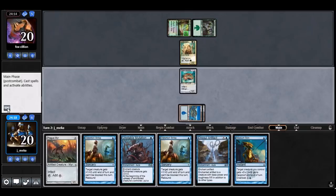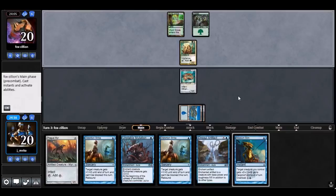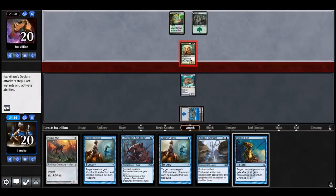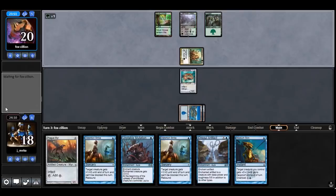They're white so I'm worried about Parallax Wave, but we'll cross that bridge when we get to it. The Steward has vigilance so it's a free attack. I could block and trade but I don't want to do that. If my opponent is green-white I'm less worried about instant-speed removal. Oh, Abzan — okay, maybe this is a Siege Rhino deck. I'm going to deal with a Siege Rhino right now.